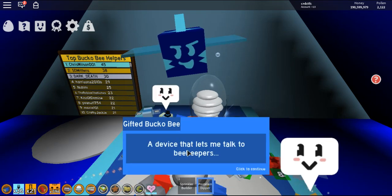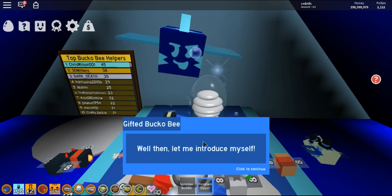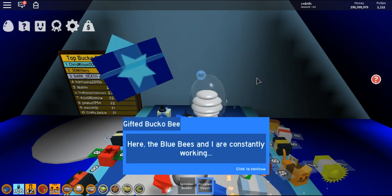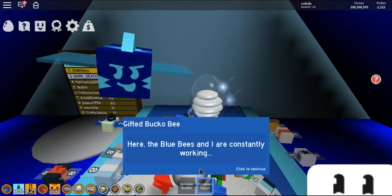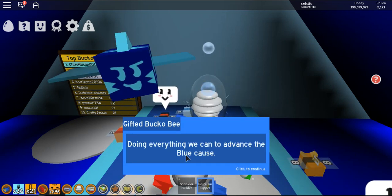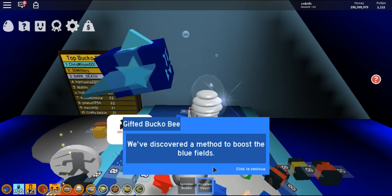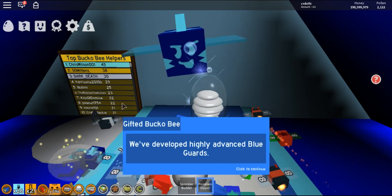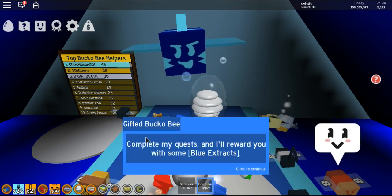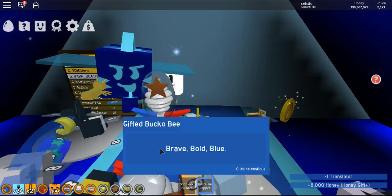What's this? 'Amazing — a device that lets me talk to beekeepers! Let me introduce myself. I'm Buckaby, leader of the blue bees, and this is the blue headquarters. The blue bees and I are constantly working, thinking, planning, and holding our skills — doing everything we can to advance the blue cause. We've discovered a method to boost the field — highly advanced cards.' We got the quest — let's go!